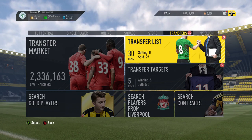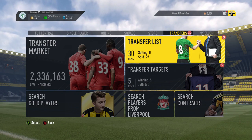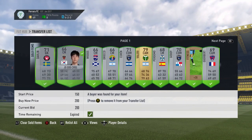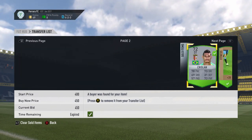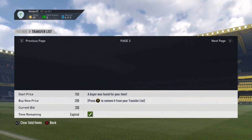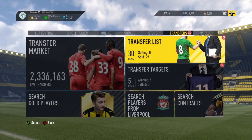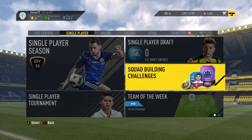We left the video yesterday on about 4,000-3,500 coins and had a full transfer list ready to sell. Looking at it today, we've got everything sold except for one item. I had to re-lower the price on some and relist others, but everything has gone. We only have 49 coins left because I've been playing around with the squad builder challenges again.